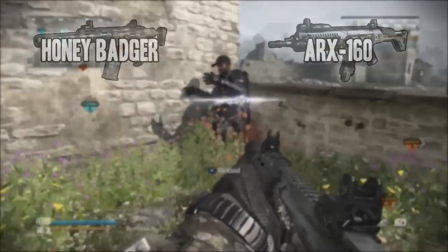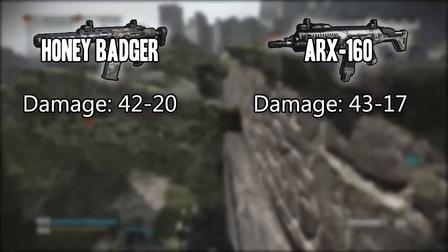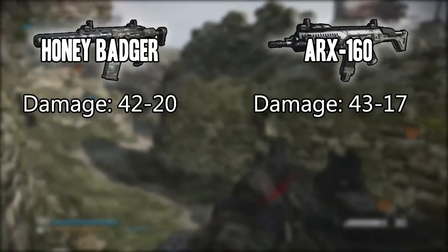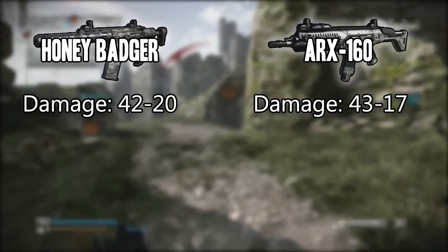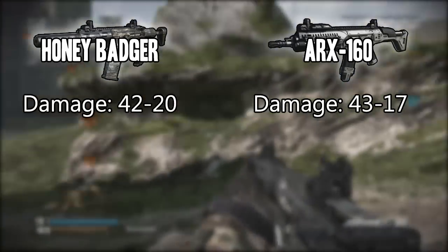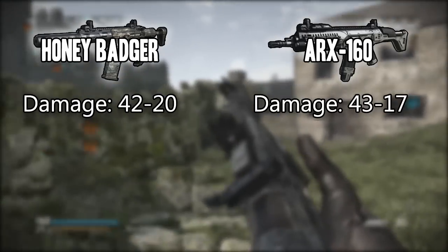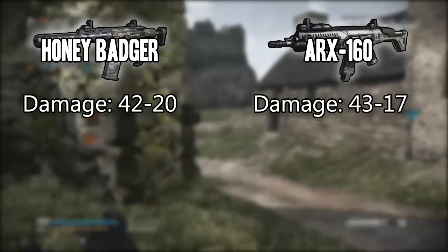The first thing we're going to be comparing is the base damage. The Honey Badger has a base damage of 42 to 20, while the ARX 160 has a base damage between 43 and 17, so they're pretty close to the same. The Honey Badger would be a lot higher but because it has the inbuilt silencer it drops it a little bit, so they're pretty similar guns.